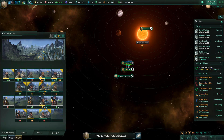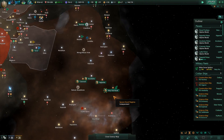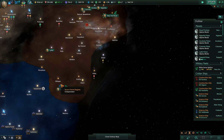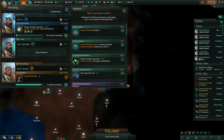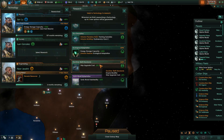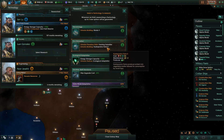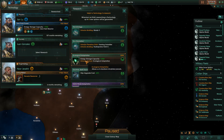We're good on food. We're still terraforming a couple of planets - one up here being terraformed and another down here. Research concluded - we got the tile blockers for volcanoes done. We don't really need tomb world adaptation.